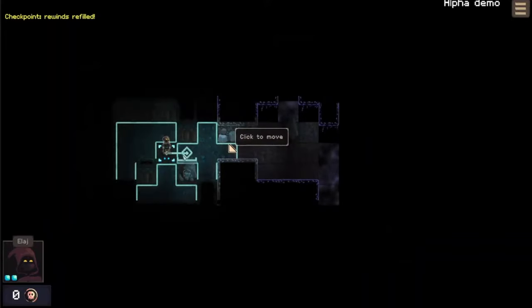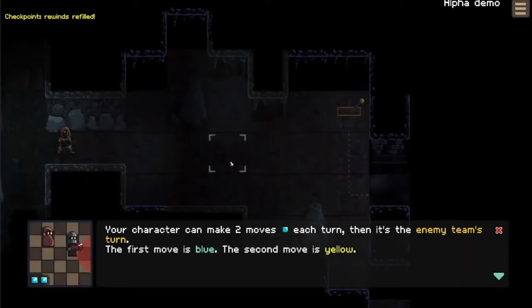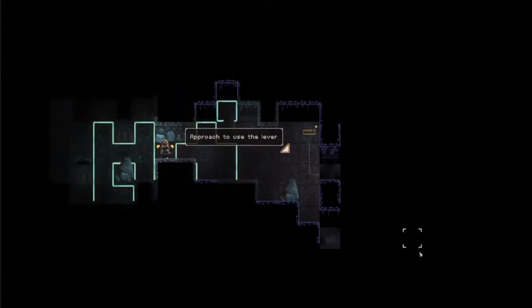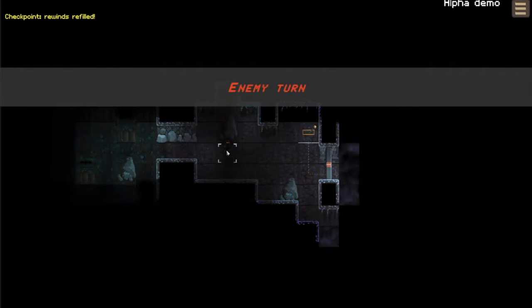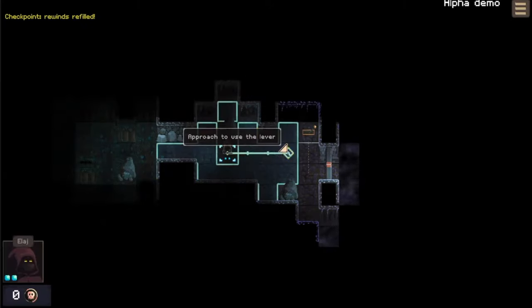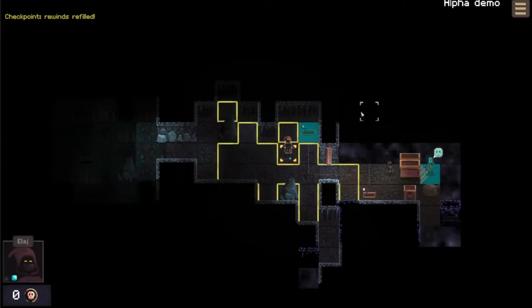So we click to move. It's kind of like XCOM and everything, but it's top-down side view. The character can make two moves each turn, then it's the enemy team's turn. The first move is blue, the second move is yellow. So we'll approach to use the lever — move here first, enemy turn, then approach the lever and click to activate.